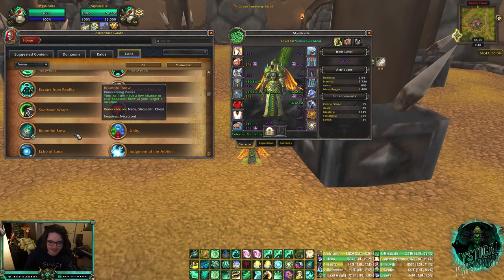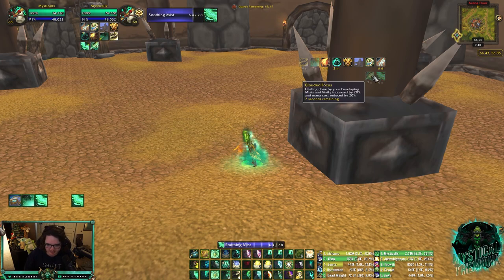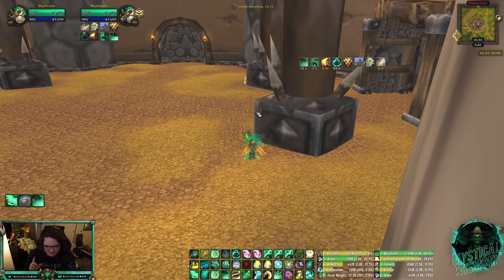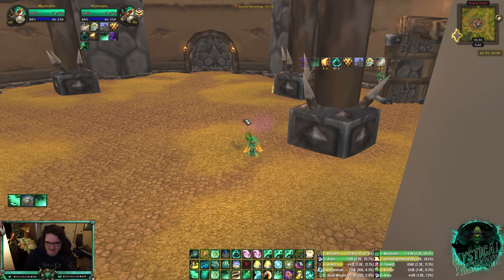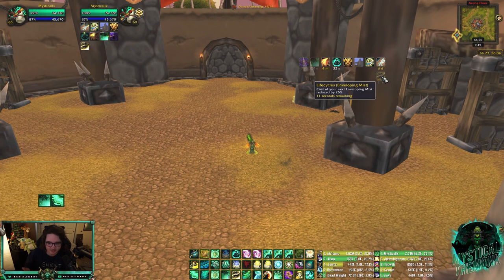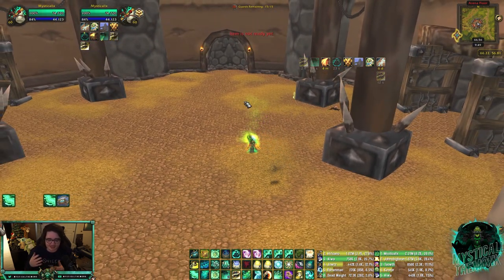For your second legendary, you'll want to craft two or three options. The first and most important is Clouded Focus. When you heal with Enveloping Mist or Vivify, it increases the healing of your next Vivify and Enveloping Mist and reduces their mana cost, stacking up to three times. Essentially, channeling Soothing Mist and healing builds stacks that reduce the mana cost and increase healing of Vivify or Enveloping Mist. The one caveat is stacks drop when Soothing Mist ends, which is why I like pairing it with Life Cycles.